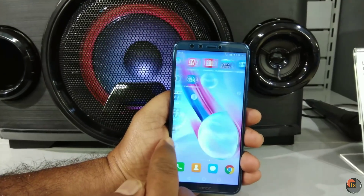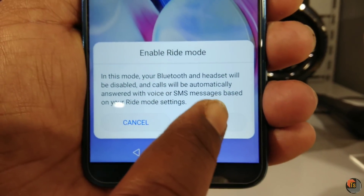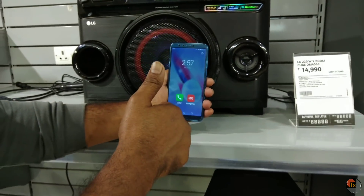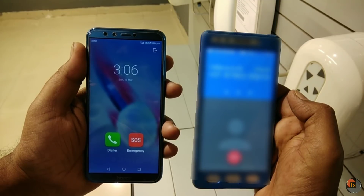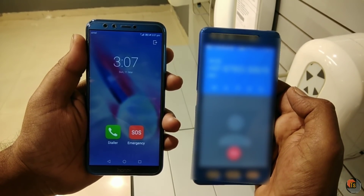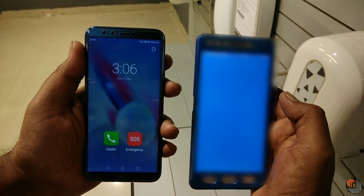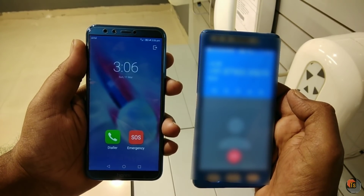We are now looking at the next feature: ride mode. We will enable the ride mode and tap on the right side. I am using my phone while on a bike. The automated response says: the person you are trying to reach is riding a bike and cannot take a call at the moment, please dial one if this call is urgent. So we have a voice notification and you can dial one if it is urgent.